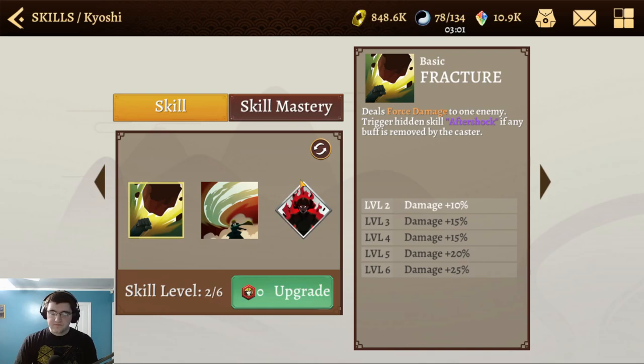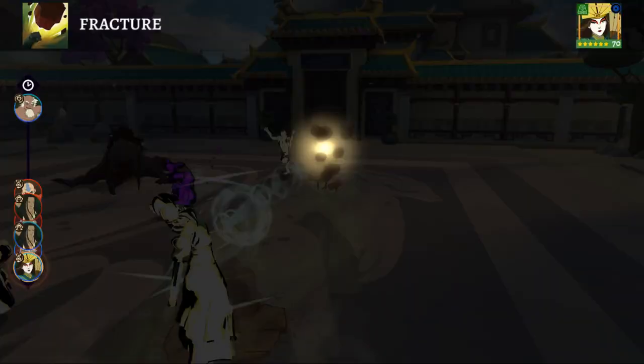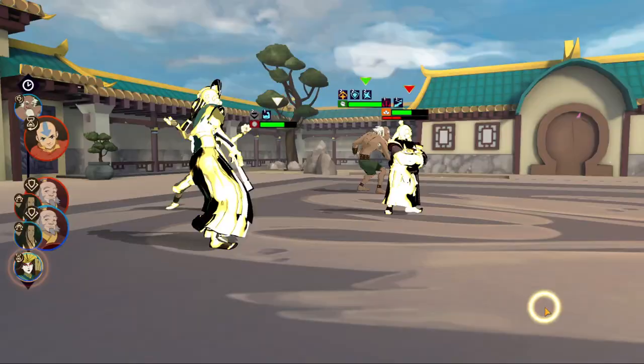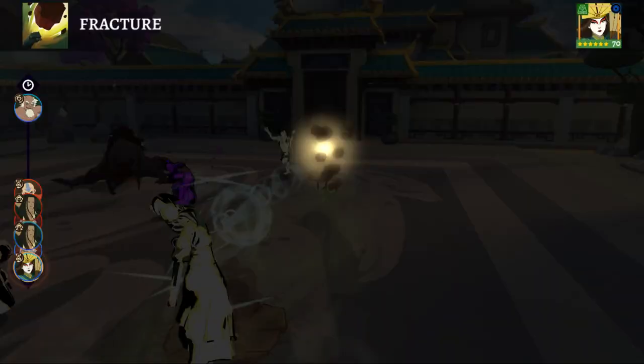So let's get into her kit. We've got quite a lot to cover. First is her basic: deals force damage to one enemy, and then triggers the hidden skill Aftershock if any buff is removed by the caster. Force damage removes two buffs from the target, checked against your accuracy versus the enemy's resistance.